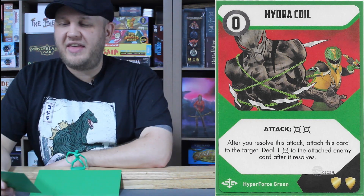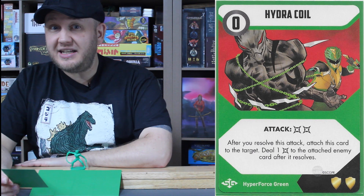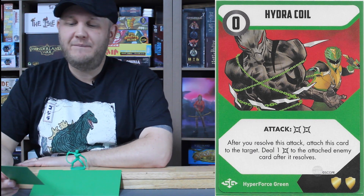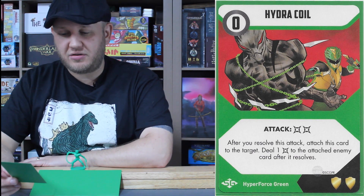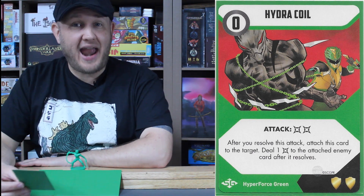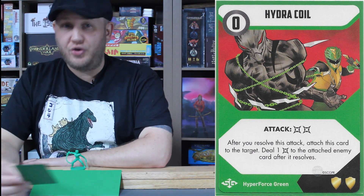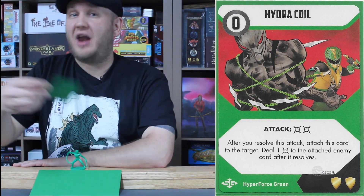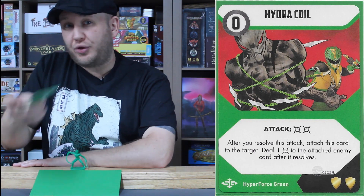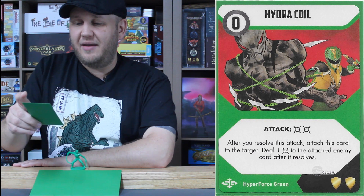Joe's power weapon is an interesting one. He has the Hydra Coil: zero cost, two guaranteed damage — no rolling required. After you resolve this card, attach this card to the target, then deal one damage to the attached enemy card after it resolves. It works similarly to how Eddie has his attach cards: you do some damage beforehand, then this lays on top of an enemy card, and once the enemy activates or resolves, it triggers a secondary effect. This will ultimately do three total damage to whatever you're targeting, but it has to resolve to trigger that extra damage. Zero cost, two guaranteed damage — I love cards where you don't have to roll.